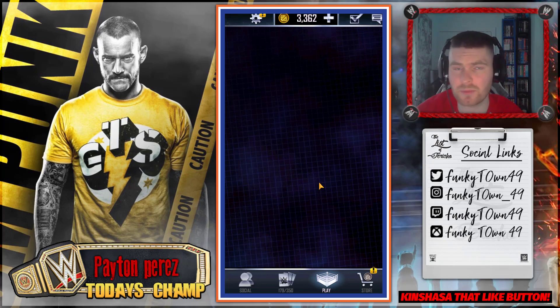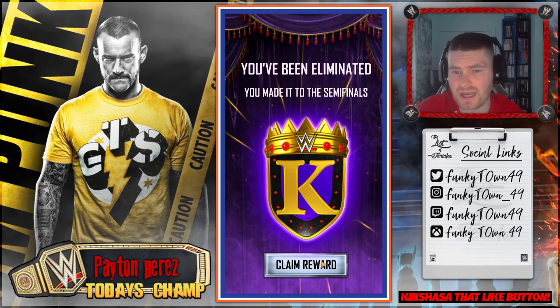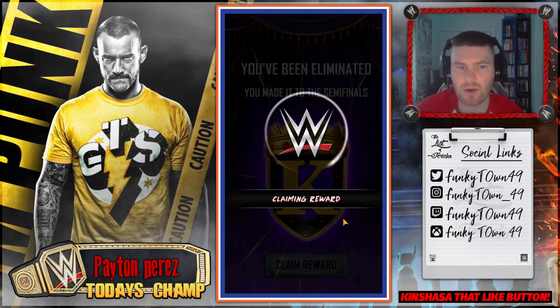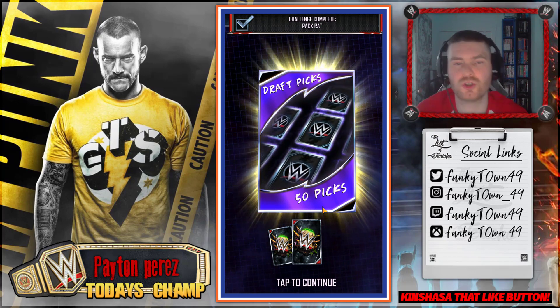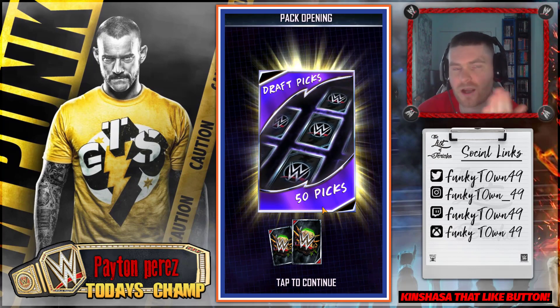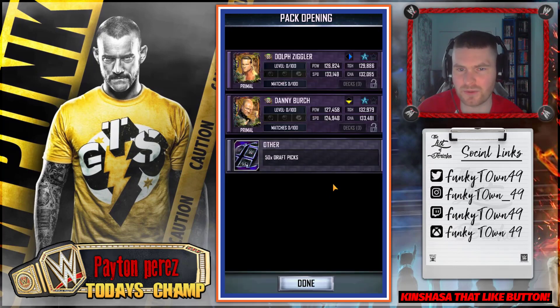We're going to claim rewards from King of the Ring. I'm probably going to have to get knocked out in the first round, but you're getting free picks, especially with these fusion enhancements - or icons, whatever you want to call them. You need to be getting them off the board. I got a Primal card and 50 picks just that easily - I got to a round where I would have got 25 picks but instead I got 50.